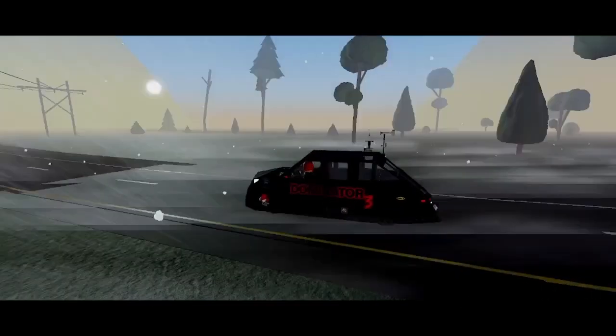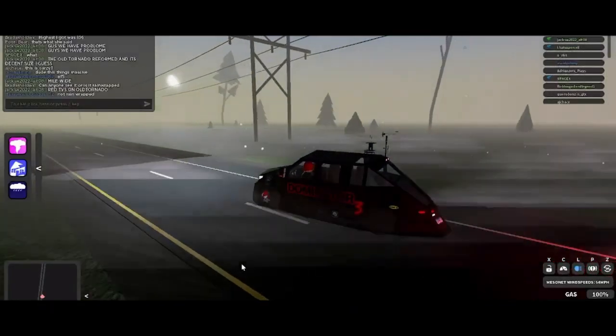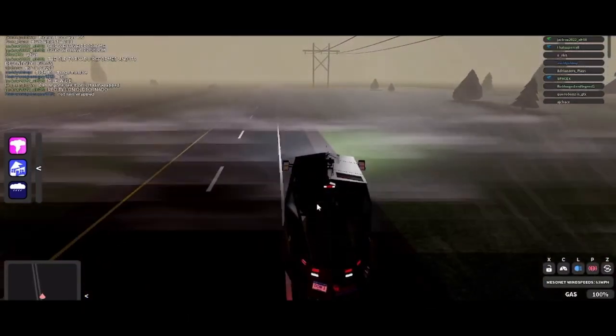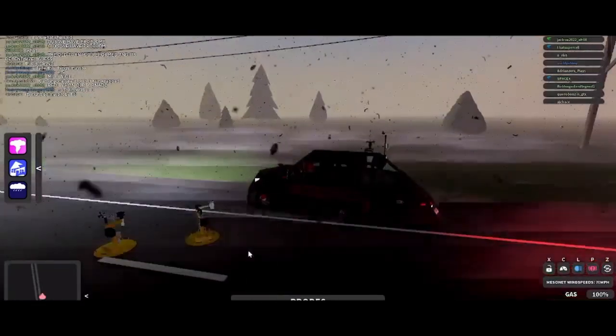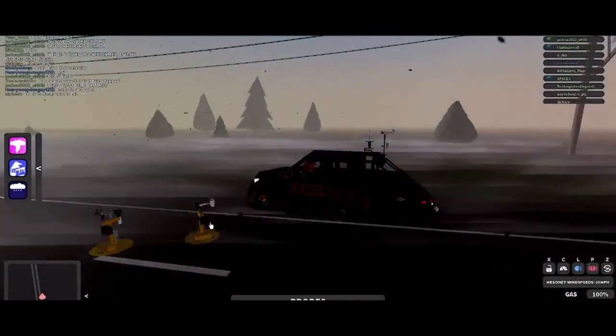It's pink TVS, it's tornado emergency — you can see it right there. I'm thinking I should deploy here, but wait, I should move up some, at least to this power line. So I deploy, place probes down, look at the map — still pink TVS.